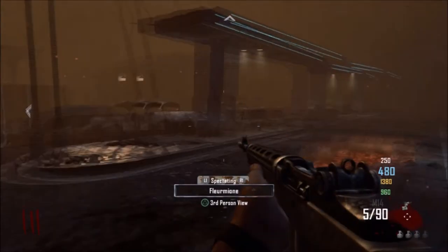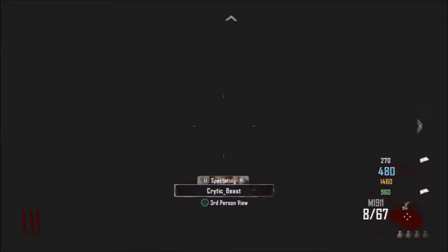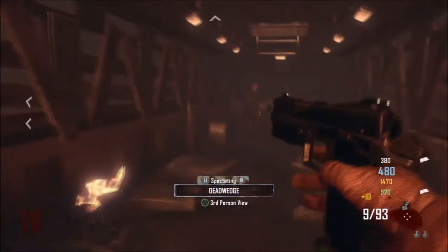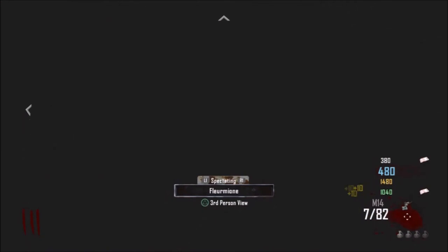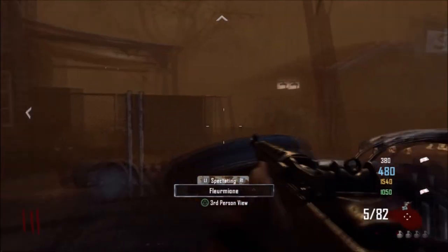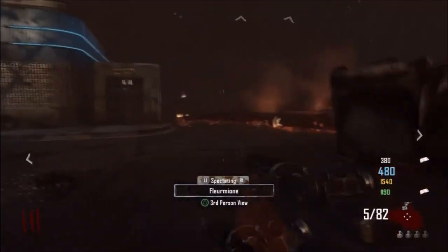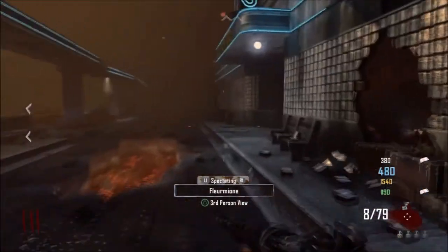So those are the killstreaks I want to talk about today - the mortar, the dogs, and maybe some extra killstreaks. Spy planes might be difficult to implement because there were no planes back in the day, so how are they going to use spy planes? Maybe they'll just call in on the radio and do like a sonar thing or something. It's going to be interesting to see how a spy plane would work.